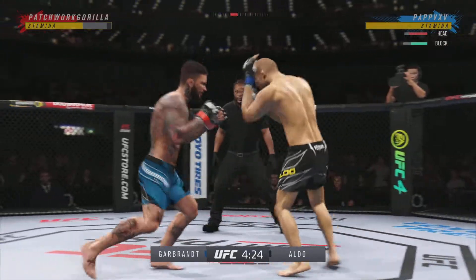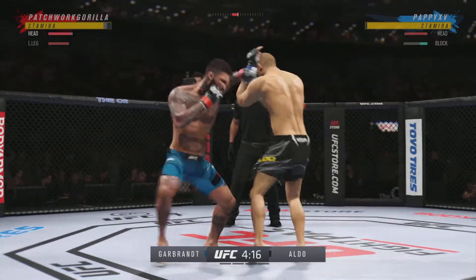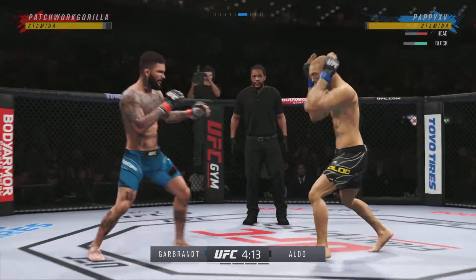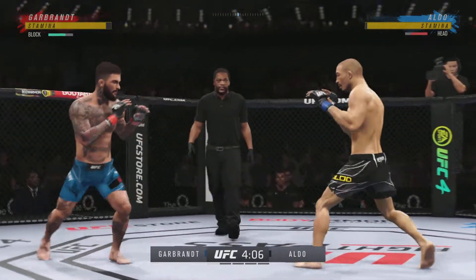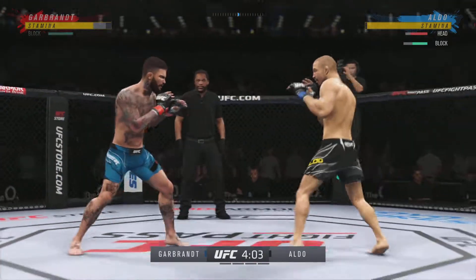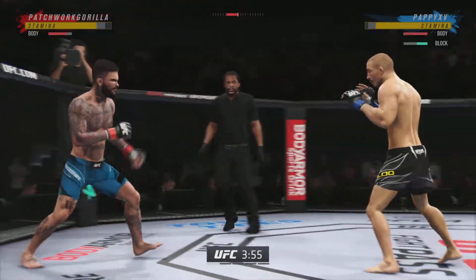Really using his reach advantage there with that punch, DC. Beautiful jab by him there. Got that to the target quickly. He's dictating the fight with a jab. He hurt him badly with a jab. Back and forth we go.